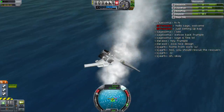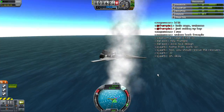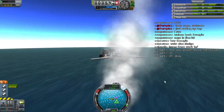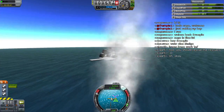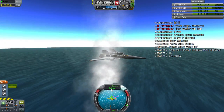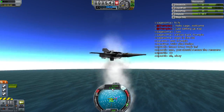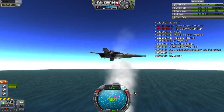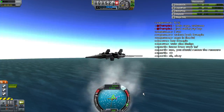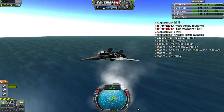So with the nav ball centered onto this upwards pointing probe core, I can use the nav ball to steer the plane. All I want to do is keep this retrograde marker pointed into the center. That means we're dropping straight down, and all of this speed is vertical speed. I need to keep it below 5 meters per second. If I throttle up too much we're going to start climbing, and if I throttle down too much we're going to start dropping like a brick.